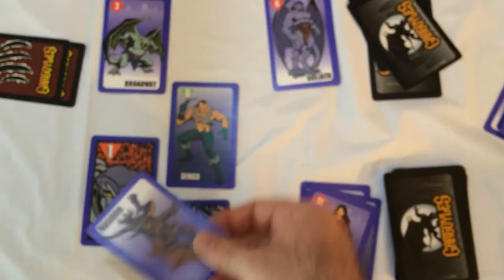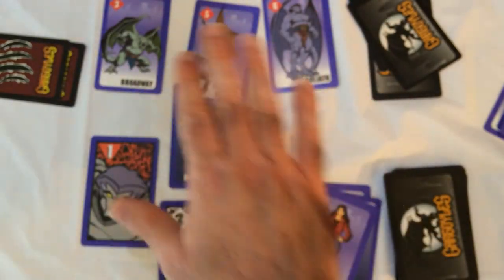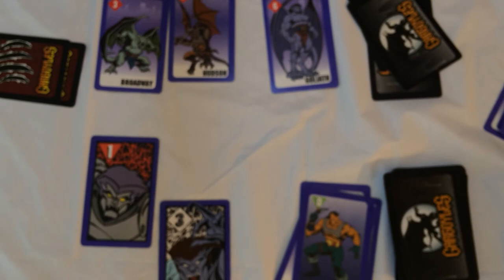If the attacker wins, he gets the gargoyle — it comes over to his side. If the defender wins, nothing happens. If you have the same number, you redo the battle. After the battle, discard the villain that caused the fight. If you're attacking with more than one villain, keep going until all battles are resolved. The first player to make a complete set of six different gargoyles wins. Remember, a gargoyle covered by a sundown card does not count.